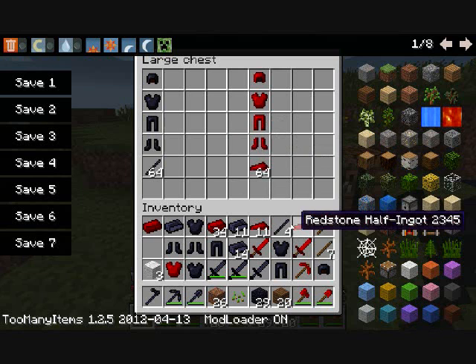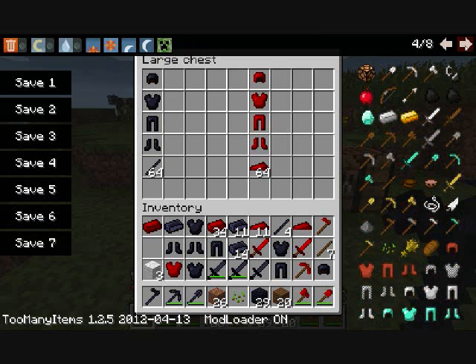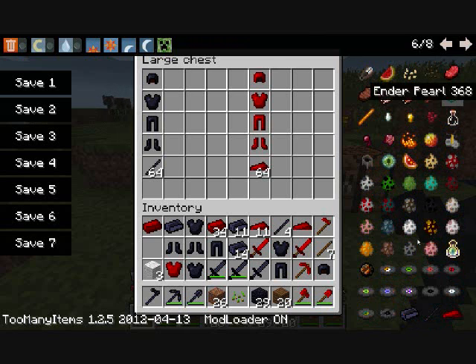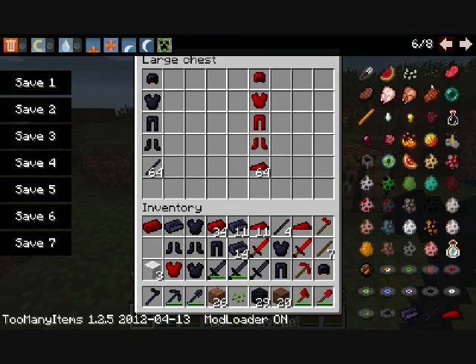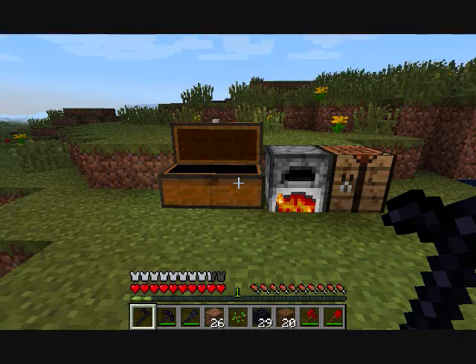So today let me show you what we have here. We have quite a few extra items. Obsidian ingots — let me show you what we have. We have the obsidian ingot, obsidian rods, redstone half ingot, obsidian tools, armor, redstone tools, and armor.